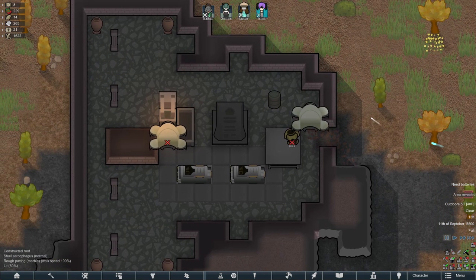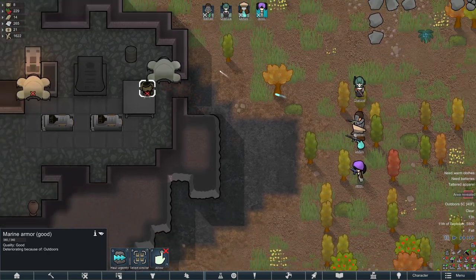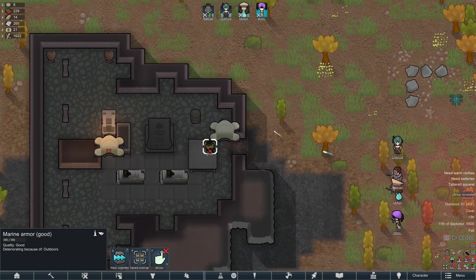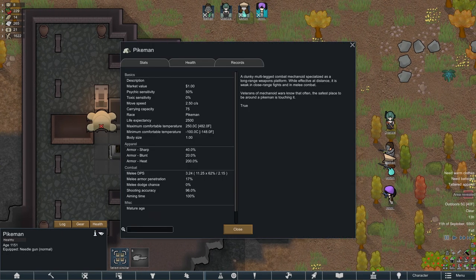Here we go! We've got a hermetic crate — cool. We've got a pikeman and another pikeman. What's under there? Psychic animal pulser and marine armor — oh, that's cool! Should we just swarm them? Pikemen aren't the best in terms of melee, are they? We can handle close combat fights.